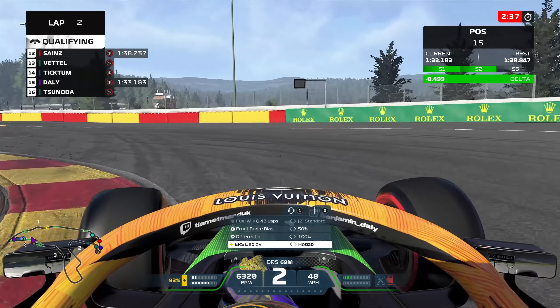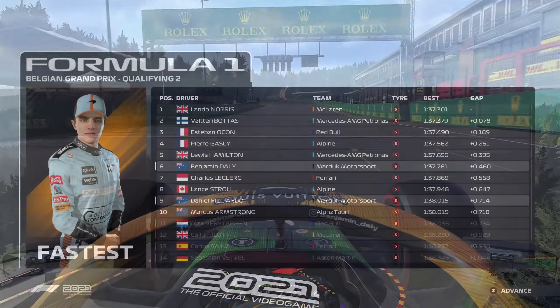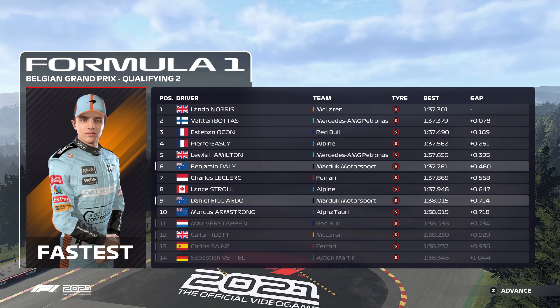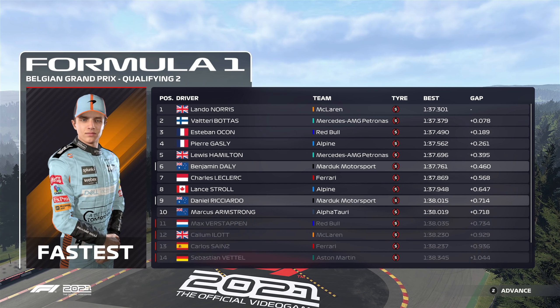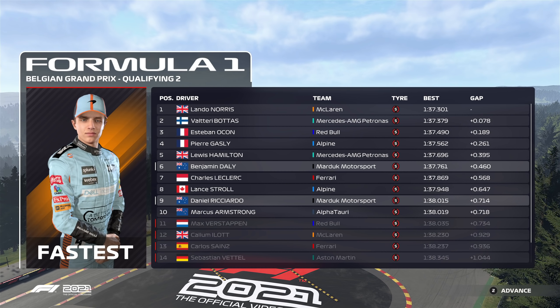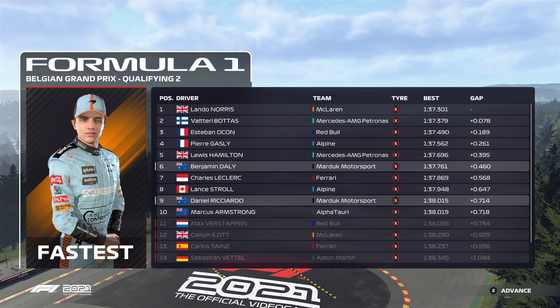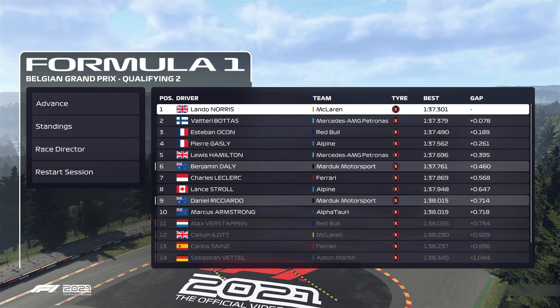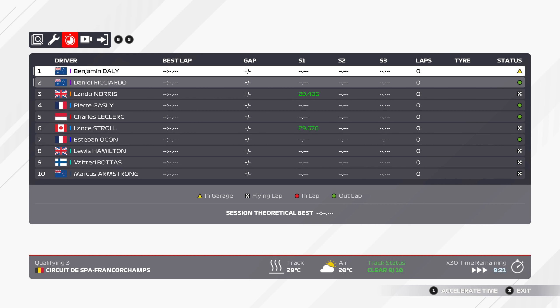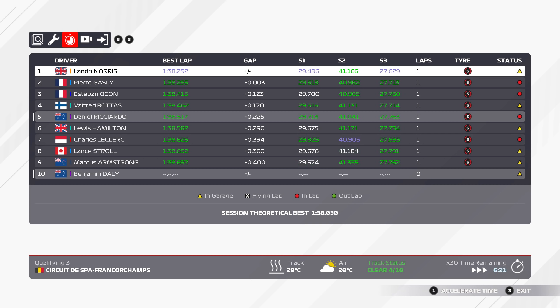Moving into qualifying now. I took a very interesting line there — I took a lot of curb, which I don't normally do at that corner, and I think it's actually benefited me quite a lot as we're up by eight tenths, make that a second, as we cross the line. Where do we end up? It is P6 on the grid provisionally in Q2. So we are going to make it through to the final part of qualifying for the first time in quite a while. We've got a low drag setup which is definitely giving us free lap time on the straights in sectors one and three.